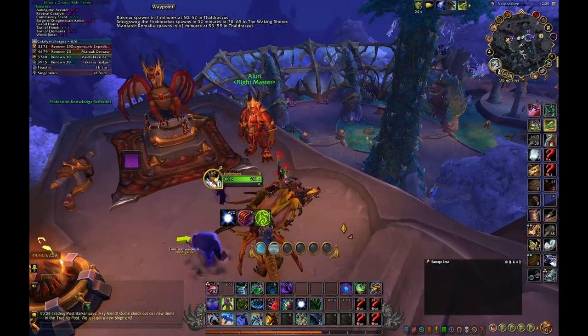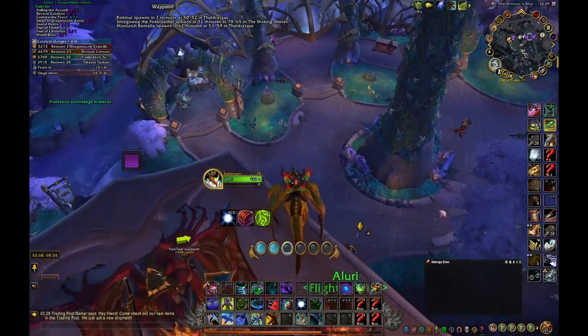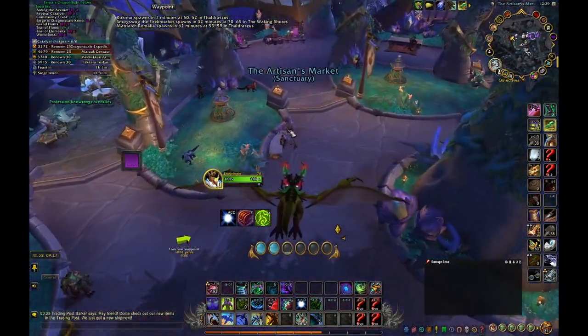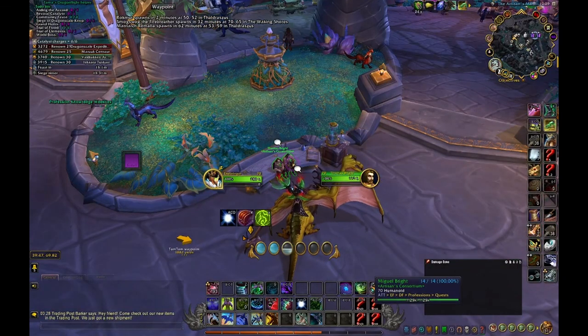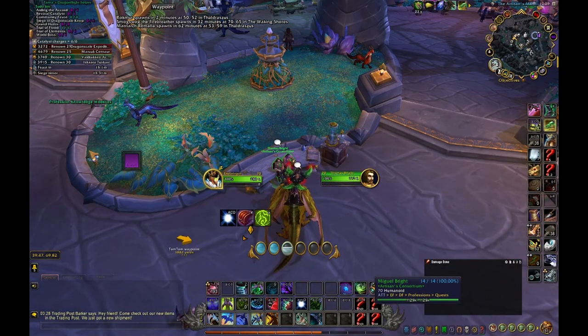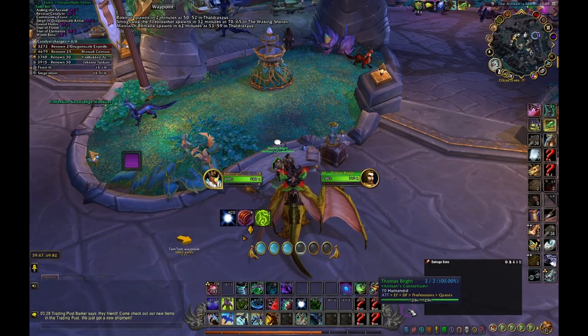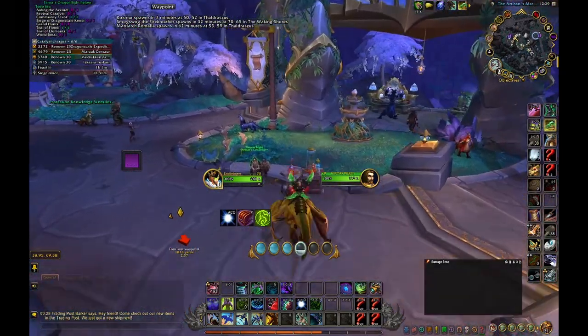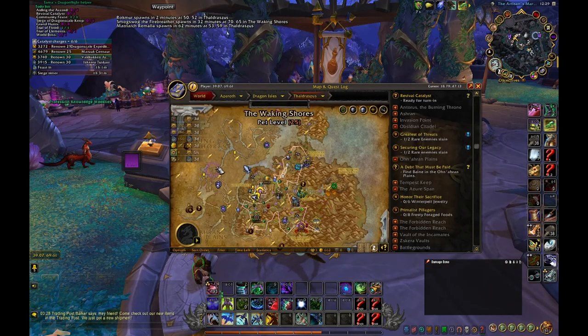The next most important questline is from a Flightmaster in Valdrakken. You head down to those two dudes and finish the questlines. Some of them are not that important, but on the first character just finish them. Then you get Shards of Draconic Knowledge, which gives you additional skill points, and all your future characters can finish the quest instantly as well.